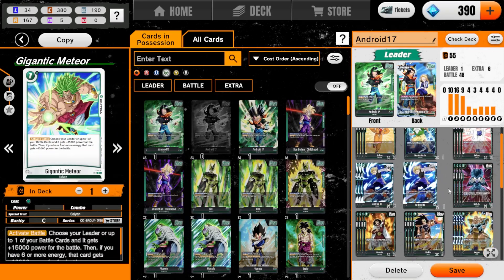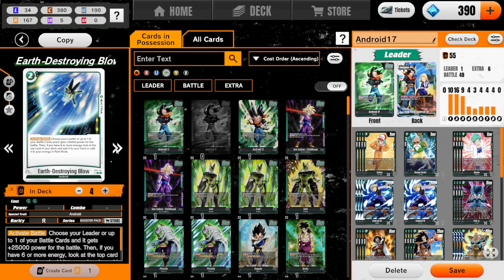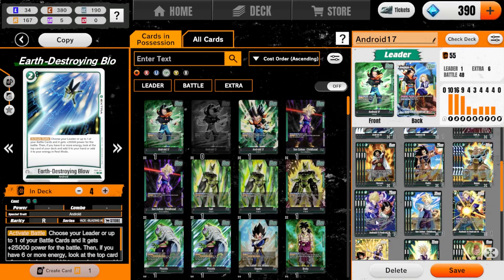We have one Gigantic Meteor. Cell Jr cycles it, and Master Roshi can get it into our hand if we need to put it into our energy. We also have four of the Earth Shattering Blow. This does have Android, so we can use 17-18 to get it from our drop into our energy.